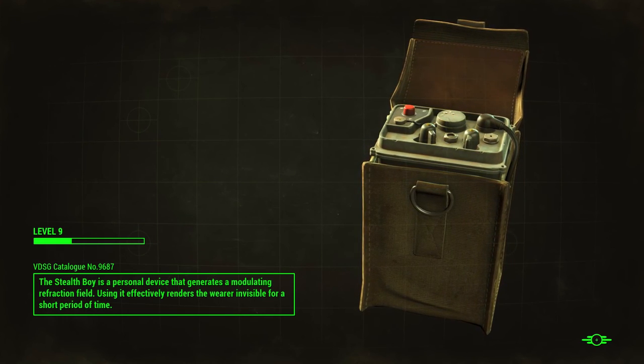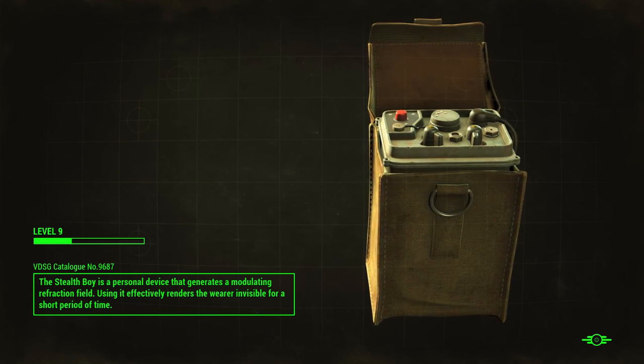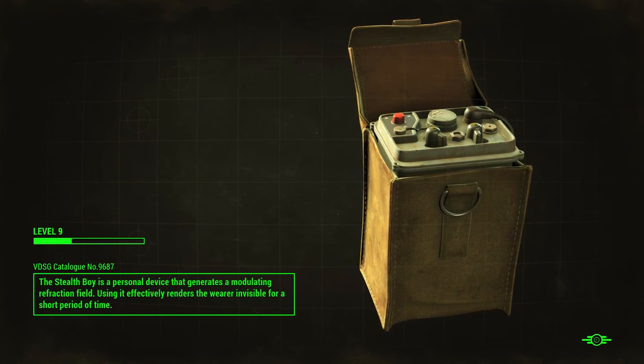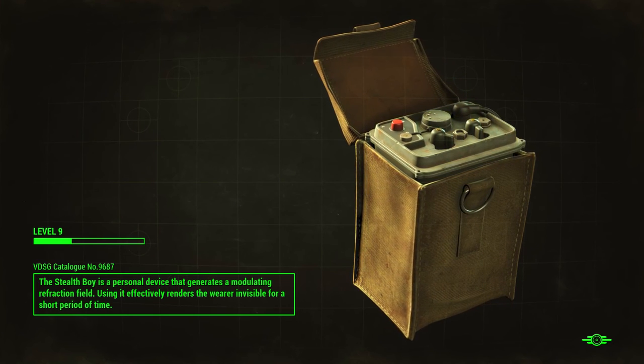We just picked up a Stealth Boy recently. The Stealth Boy is a personal device that generates a modulating refraction field — using it effectively renders the wearer invisible for a short period of time. Well, that's kind of cool, I like that idea.